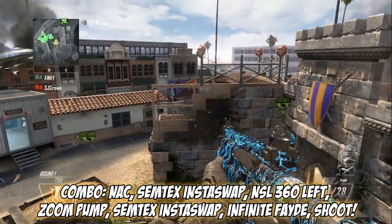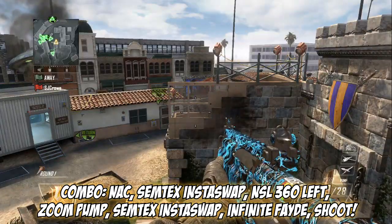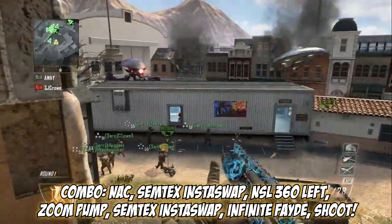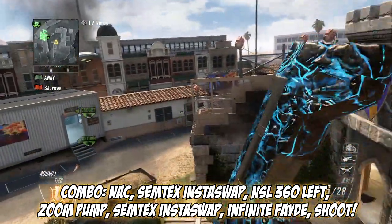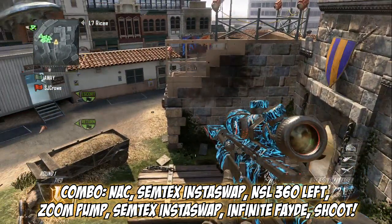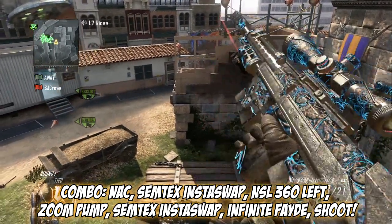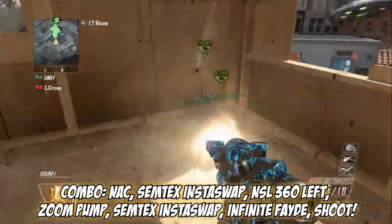When it pumps, you want to zoom in — so without zooming versus with zooming, you want that zoomed-in look. Then after that, you want to swap with your semtex back to your DSR, then infinite fade and shoot and reload, or just shoot, whatever you prefer.